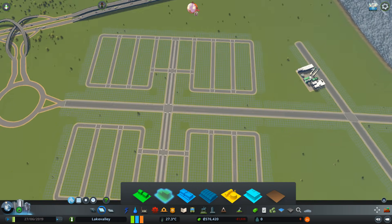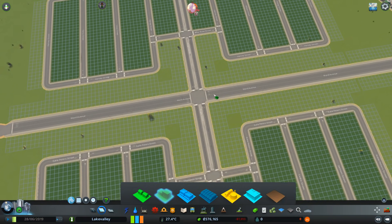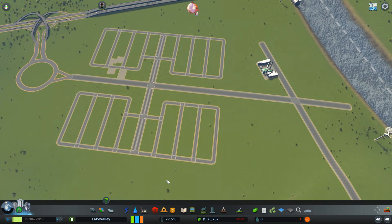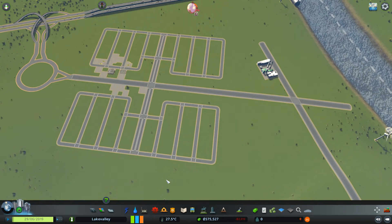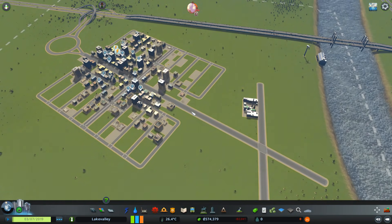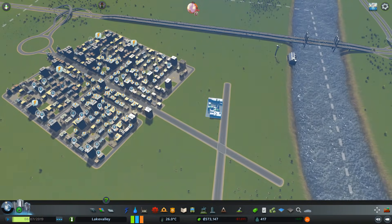Let's start placing down some zoning. I'll go with high density residential to begin with because that's where I get the maximum amount of people. We're not having any commercial or industrial zoning at all. We'll wait until the incinerator starts producing power and then it will start running the city. There's going to be a lot of people initially moving in but it's down to us to try and make sure they stay.